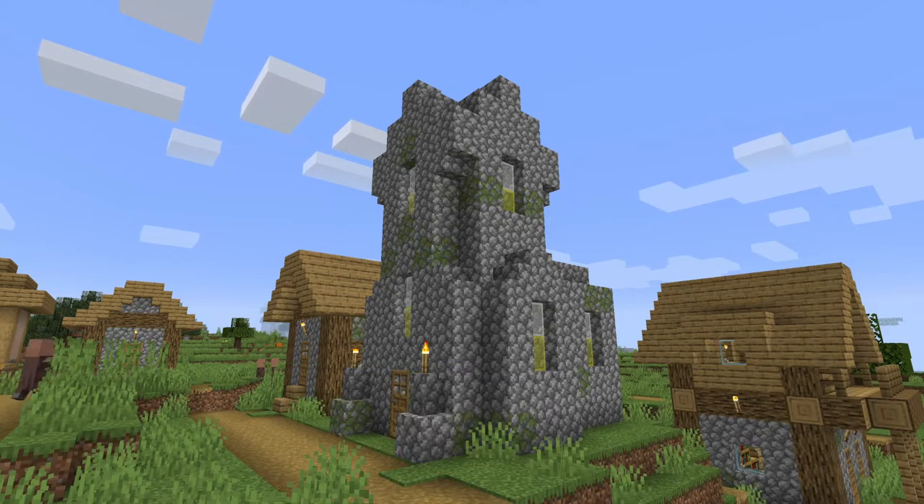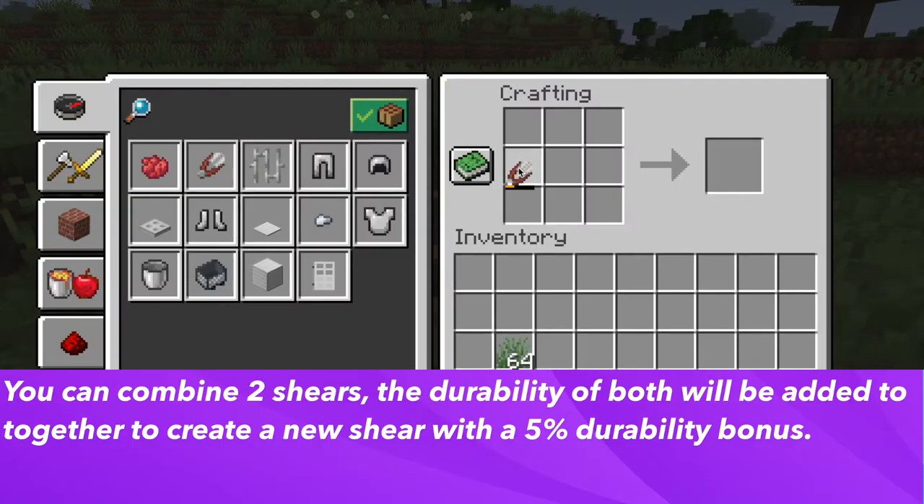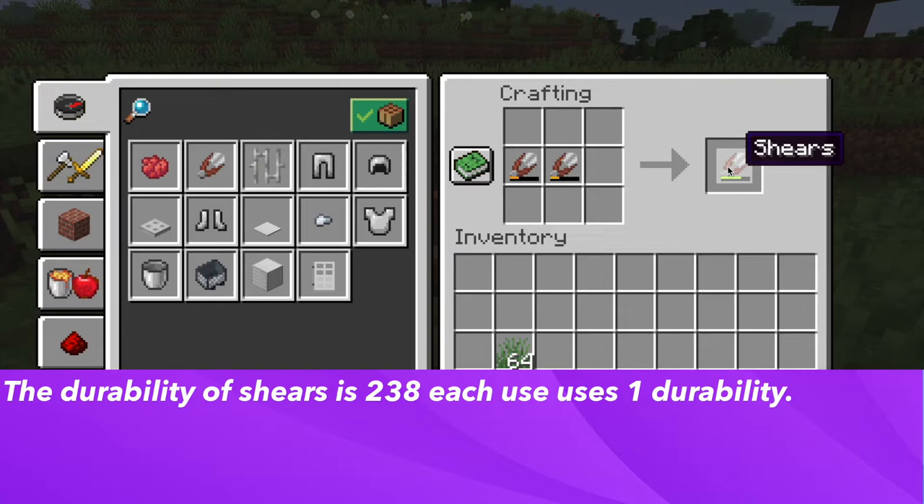Shears are a very cheap item to get in Minecraft — it basically just costs you two iron ingots or two emeralds. Also, in the crafting table, if you have two shears with low durability you can combine them and it will merge the durability of both into one pair, giving a bonus of 5% durability. The base durability of shears is 238, meaning every use reduces durability by one.